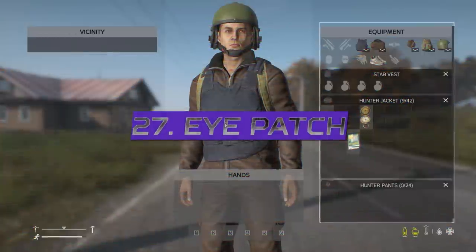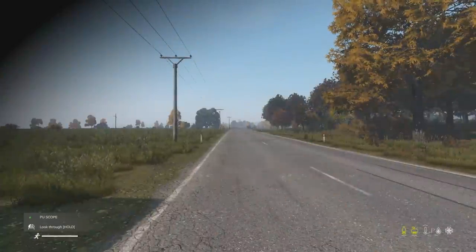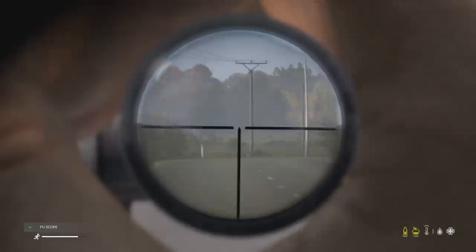The eye patch can be crafted with one rag and no tools, adding a dark patch to your vision on the left side when you put it on, and the devs have stated that this item is purely cosmetic.